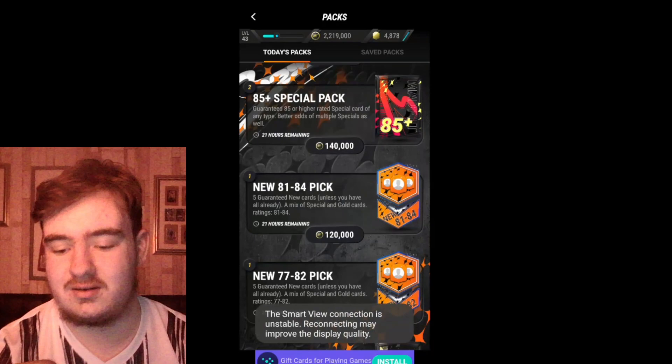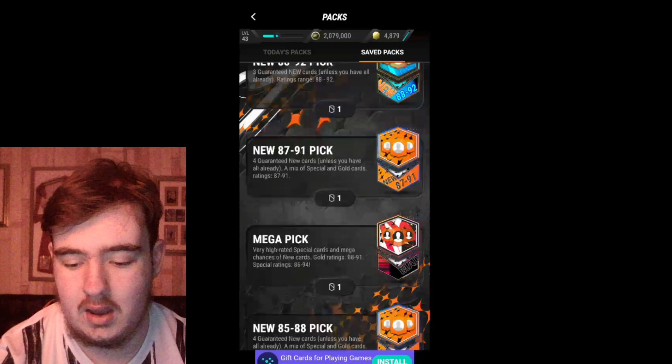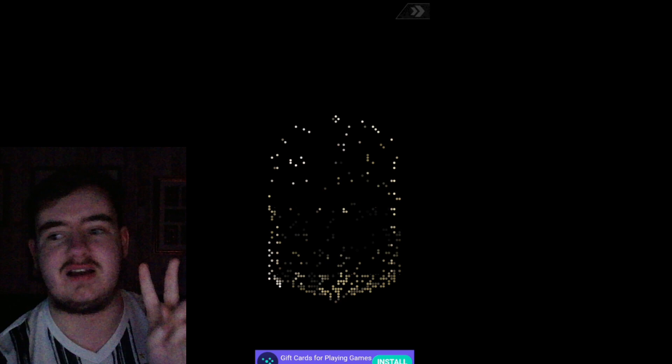But I have a lot of packs - trust me, a lot of packs. So we are going to get straight through things. The first thing I want to do is open the Madfoot icon packs I've been saving. Look at all them packs - we're going to have to speed through them. I want to open this first because in the event we should theoretically get a Tardelli from this.